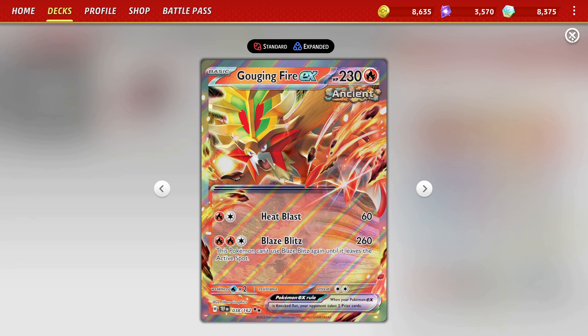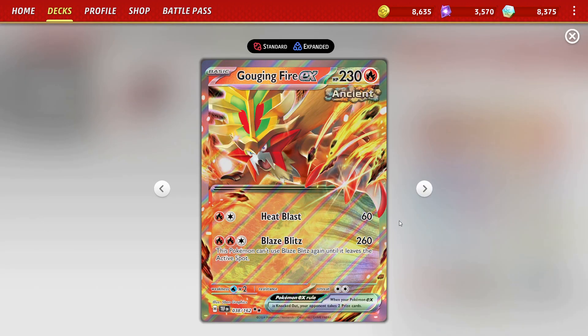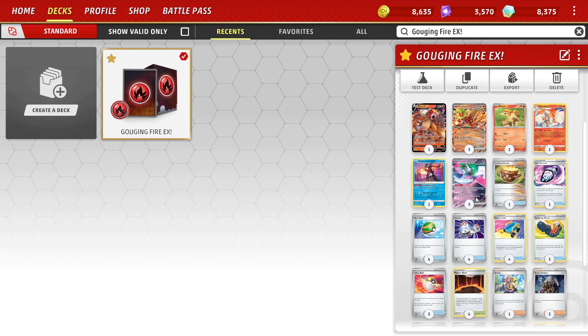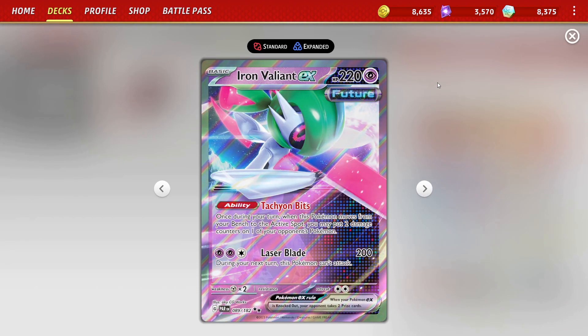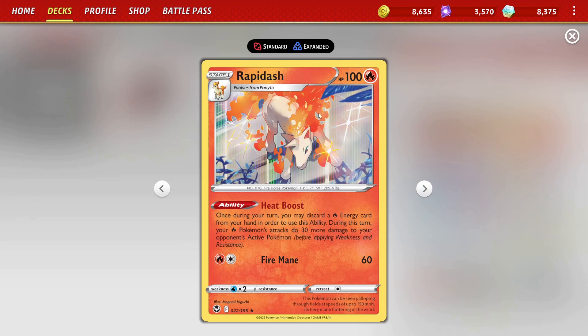One of the issues I was having with this deck is that just beating Charizard EX was a little awkward since you only hit for 160, and if you have the Maximum Belt then you can do enough to KO it, but without it you're kind of stuck. One of the things I've been doing is using Rapidash and its Heat Boost ability — if we discard one fire energy from our hand we can do 30 more damage, so we pretty much have the ability to one-shot Charizards at all times as long as we have Rapidash on the field.